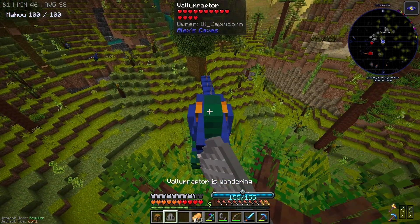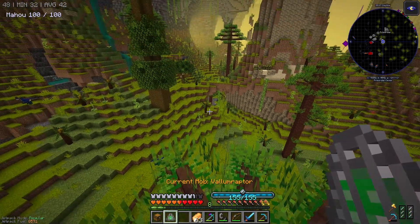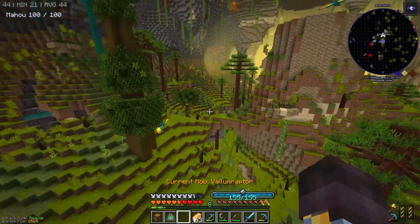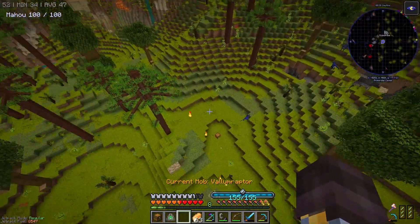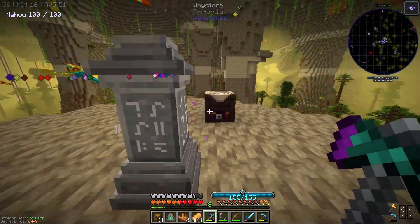A Valum Raptor — she's not gonna come with me between waypoints, so if we want her to come with us, let's get a crafting table and sort this. I can make a mob yoinker. I should have the experience to take this guy. There we go — take her with us. Alright, let's at least take the stuff and go home.